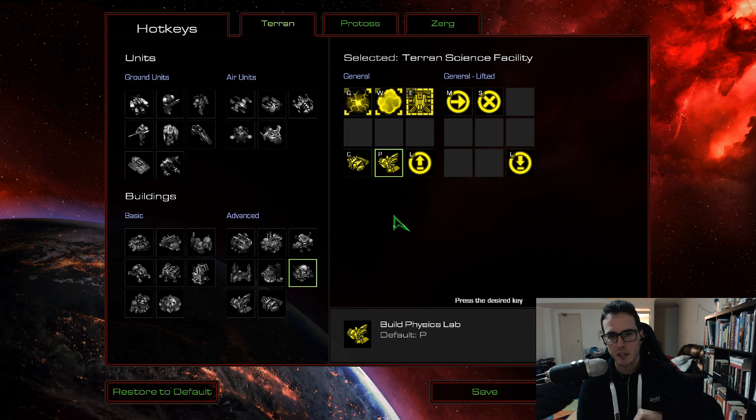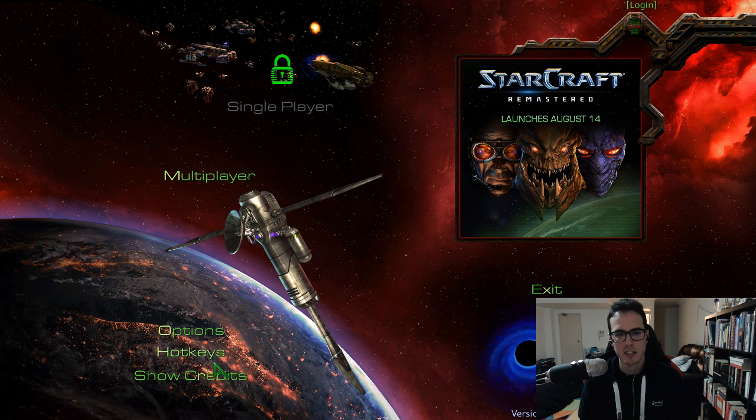Physics Lab — last one, I forgot to change this the other day. It's on P, which is really crap. So the Physics Lab on your science facility, you want to change that. Right now I'm literally just going to pull a random hotkey out and say D. There we go, super easy — save. Anything on that left-hand side of the keyboard works in most of these scenarios.